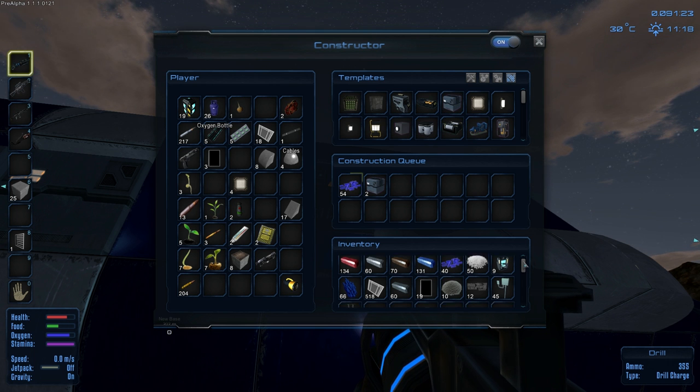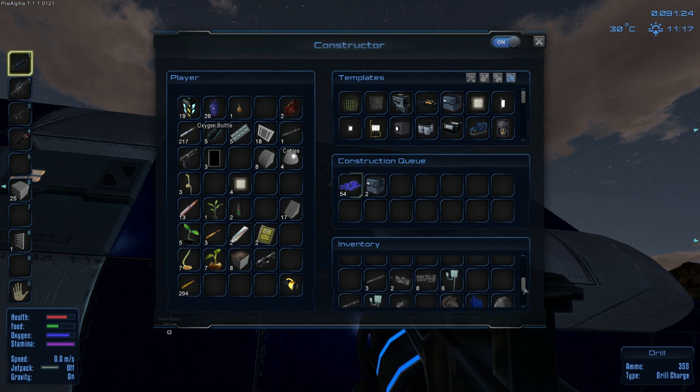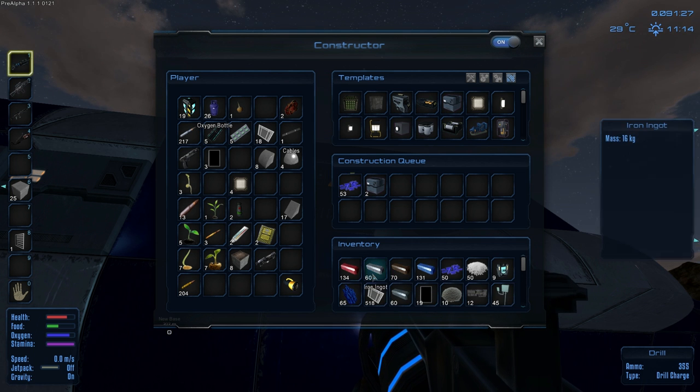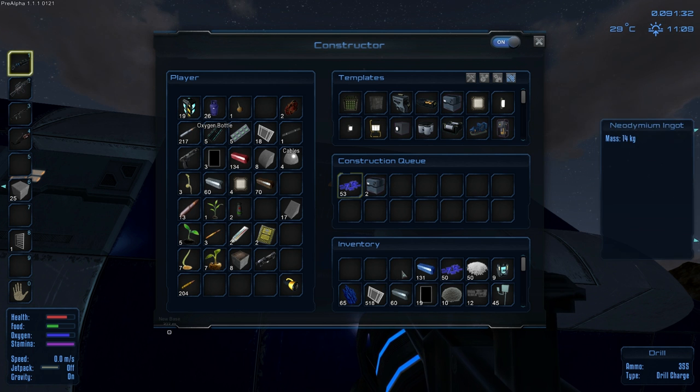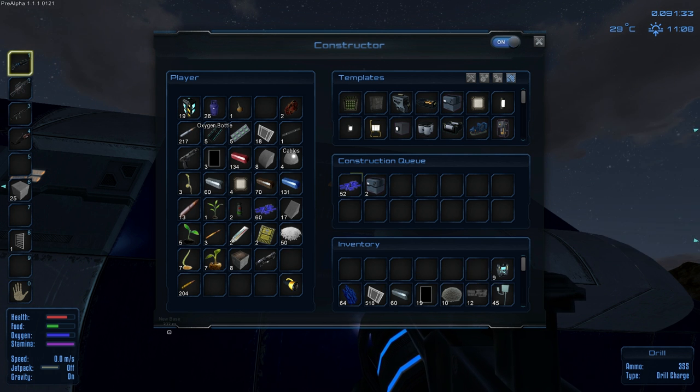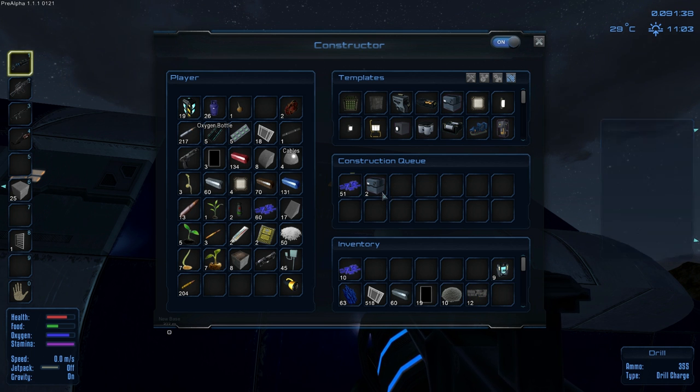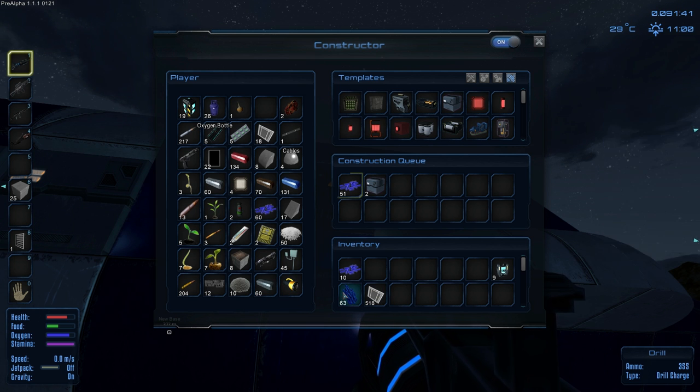Let's see if there's anything else we need to take with us. Well there's a lot of stuff we need to take with us. We need metal plates and control devices, so we're not gonna need any of this. Control devices — we don't need electronics. Metal plate. Alright, we're full already, that didn't take long.